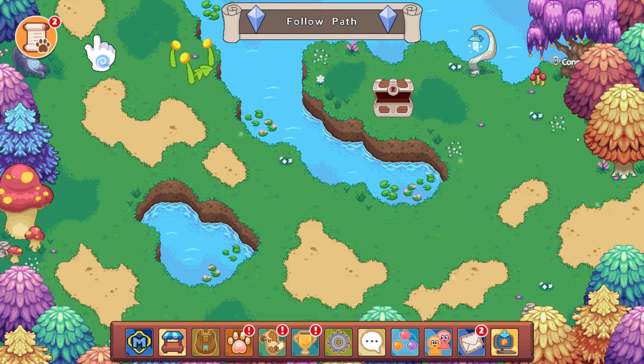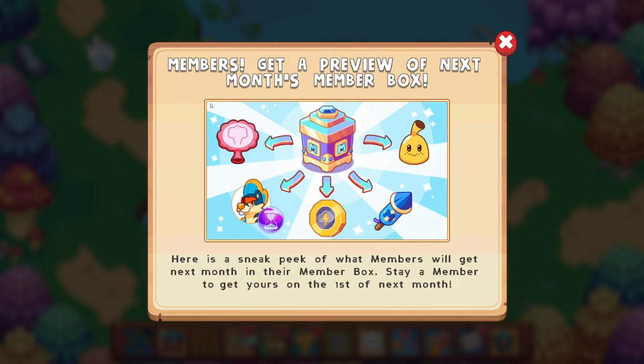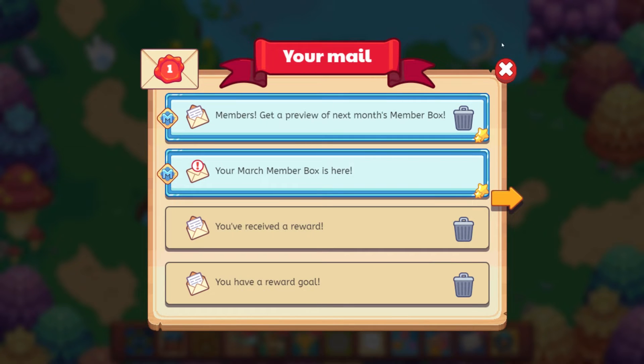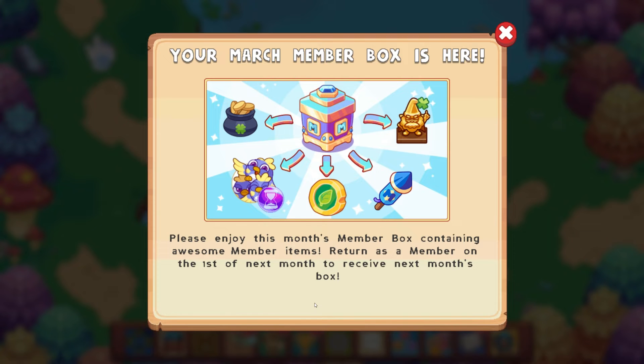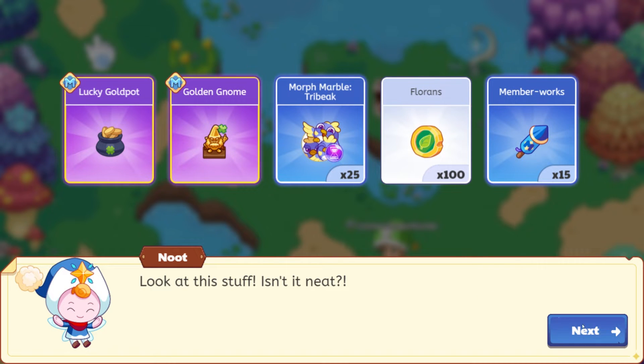We are back — we always start out playing hide and seek in this area now, not quite sure why. It says your March member boxes here. Members get a preview of next month's member box, so here is that preview: we have the whoopee cushion, and also a banana head following us around as a buddy, which is cool. Going to do a separate video on that. Opening the March member box — we get the member works, extra florins, the morph marble tribeak which can turn us into a tribeak for a while, the garden gnome for our house, and the lucky gold pot to follow us around.